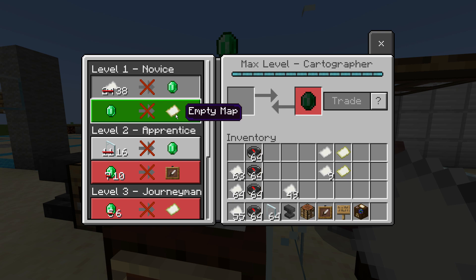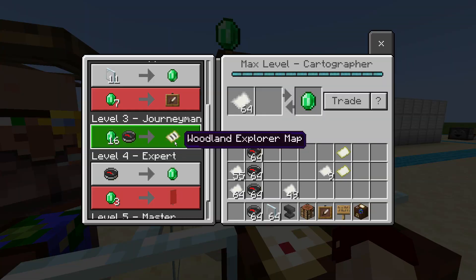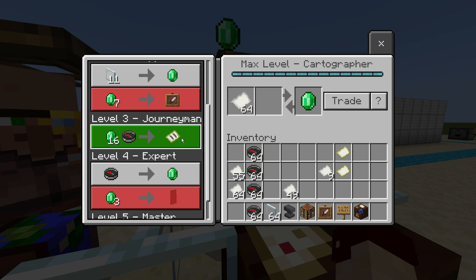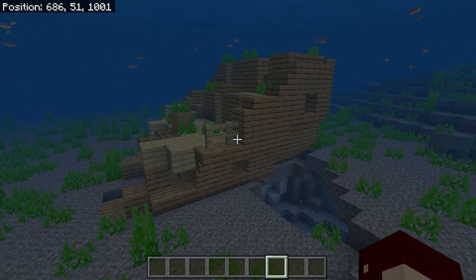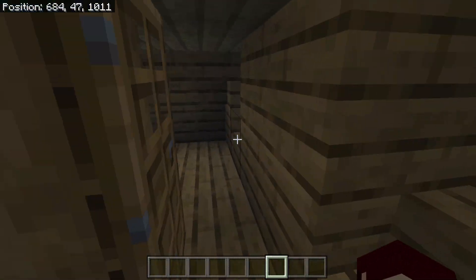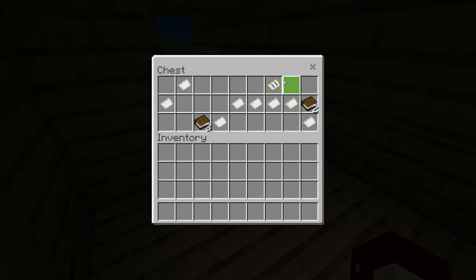Another way that you can get maps: you can find empty maps from cartographers at the novice level. You can also get Woodland Explorer and various other explorer maps from journeyman level cartographers. This is based on a percent chance, and we will go over what these explorer maps are exactly. They're similar to buried treasure maps. You can also find, on a percent chance, either treasure maps or normal blank maps in shipwrecks.